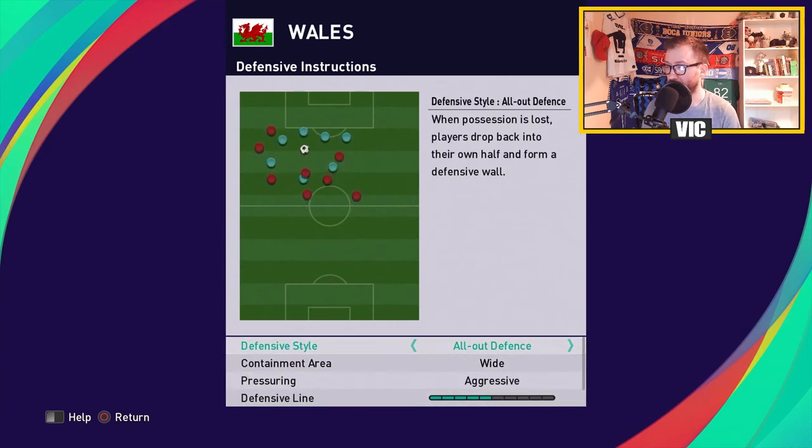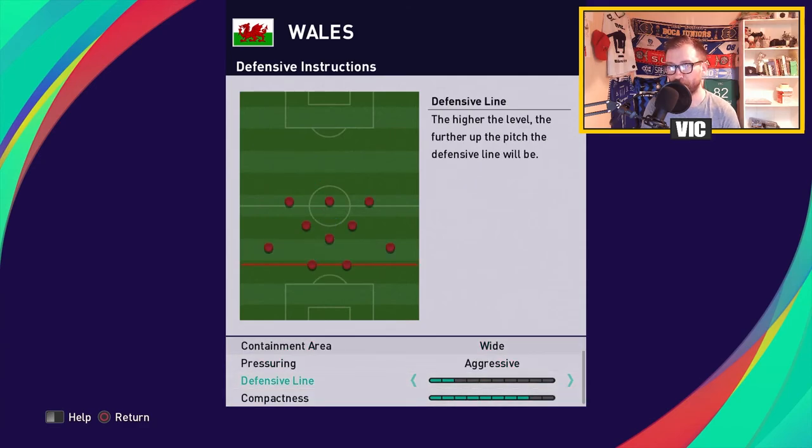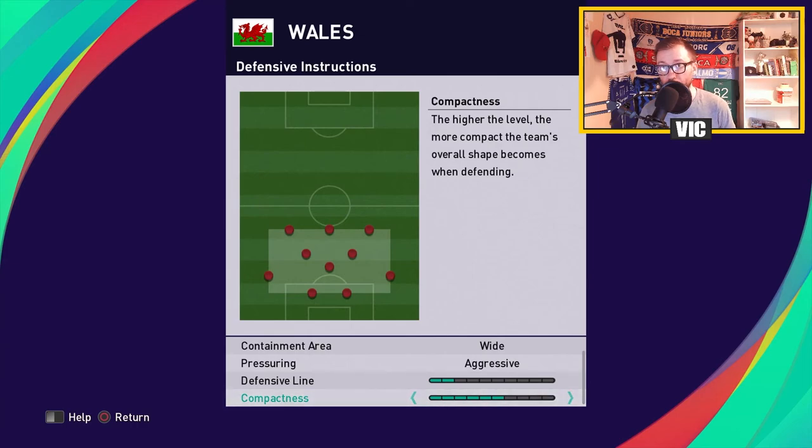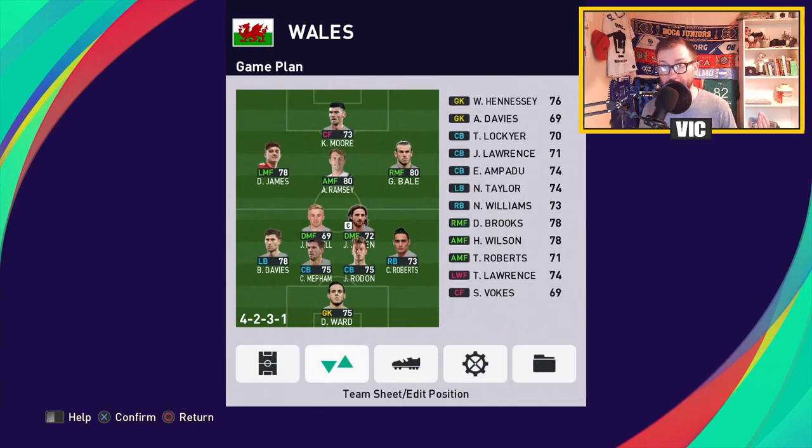For the defense, it's going to be all-out defense. We're going to contain wide, have aggressive press, and a pretty low defensive line — I don't want to get beaten. Compactness is going to be six, important to have the middle of the pitch stacked with the center backs and defensive midfielders. For offense, I'm going to activate centering targets — I want to do some crossing when I have the ball on the wing, because we have a target man in the middle who is pretty good at heading. And we're going to go with a deep defensive line to avoid getting beat in behind.